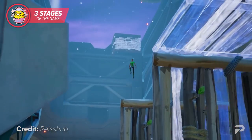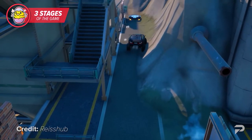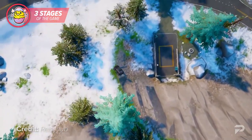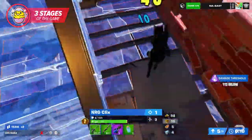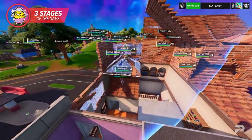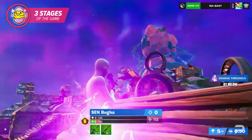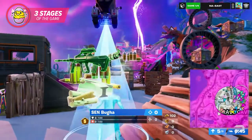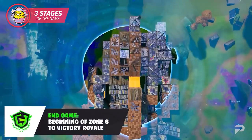Mid game is where things calm down a bit. You won't encounter as many players, and the number of players keeps dropping. Use this time to stay ahead of the storm circle, gather building materials, and find better weapons — this is when you prepare for late game. You'll want to seek out at least some fights though, because in competitive modes and tournaments you'll encounter storm surge. Storm surge occurs when there are too many players on the map during certain intervals; if you haven't dealt damage in a while your health will start to trickle away. All you need to do to stop it is deal enough damage to get off the least-active players list — you don't even need the elimination.